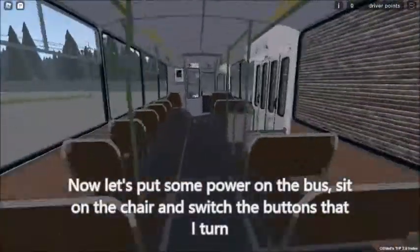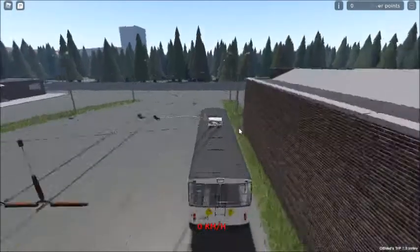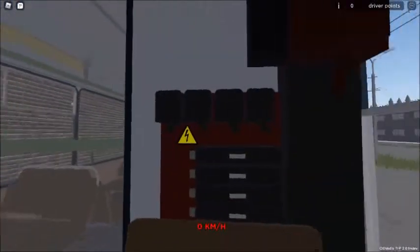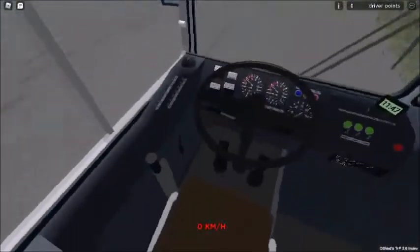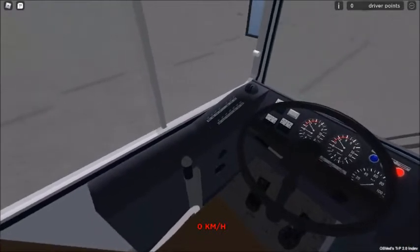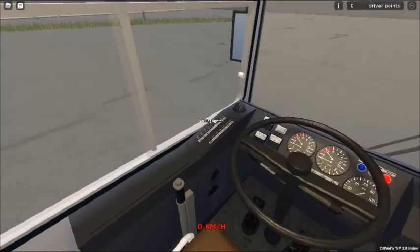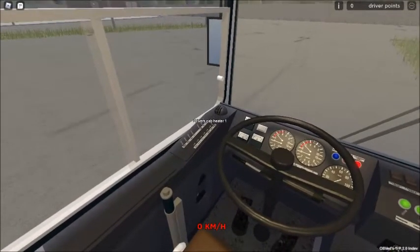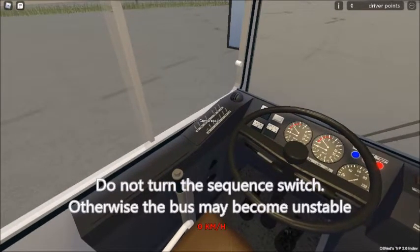Now let's put some power in the bus. Sit on the chair and switch the buttons that I turn. Do not turn the sequence switch, otherwise the bus may become unstable.